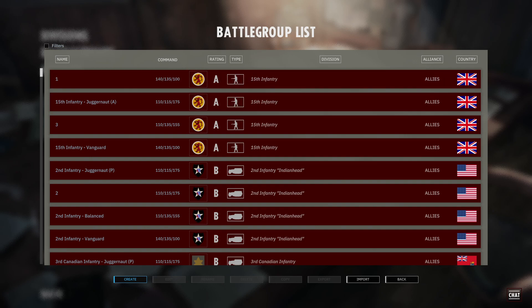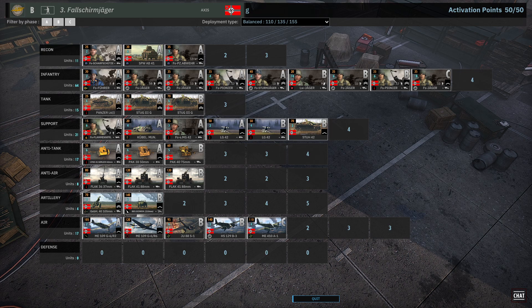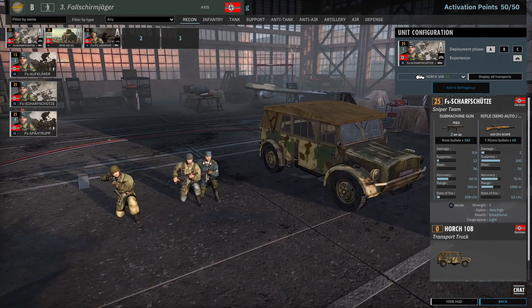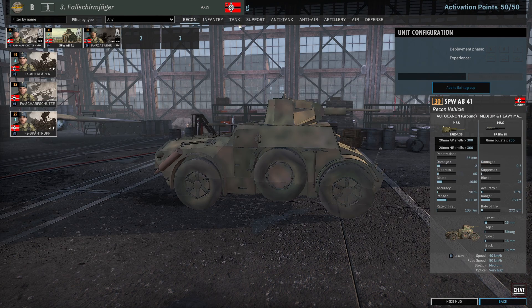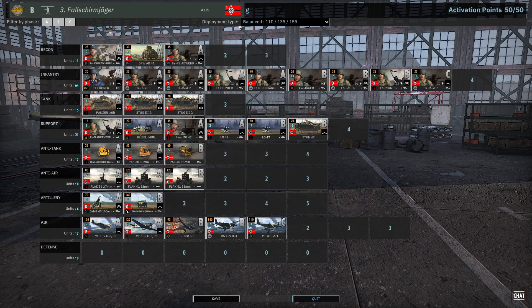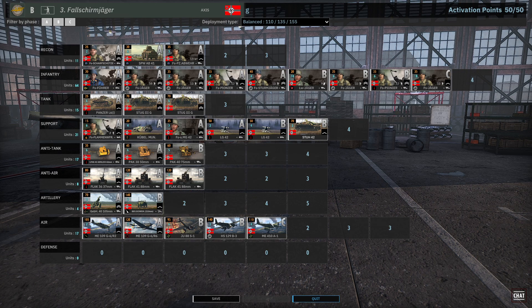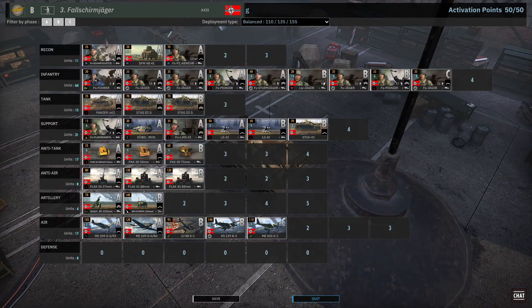Now let's look at the opponent, playing Fusilier Mager — Third Fusilier Mager, interesting again. Double-vetted right off the bat. Looking at recon — oh, these are snipers. That'll be good stuff. The armored cars are the best. Vetted LG-42s, double-vetted MG-42s — that's good.